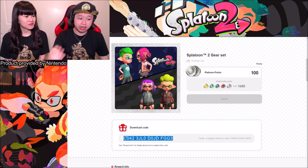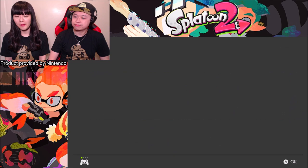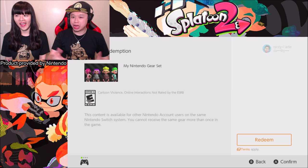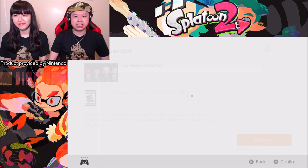With this download code, we're going to go to Nintendo Asia. You want to log into the account associated with your Nintendo eShop, and from there Evelyn's going to enter it. Press OK and you should be able to see 'Confirm Redemption — My Nintendo Gear Set Redeemed.' And there you go — you're finished. Close it out.